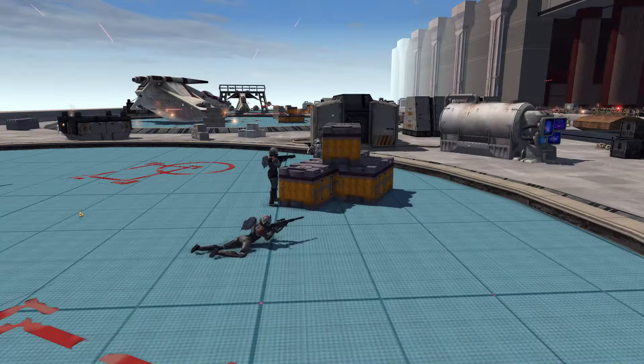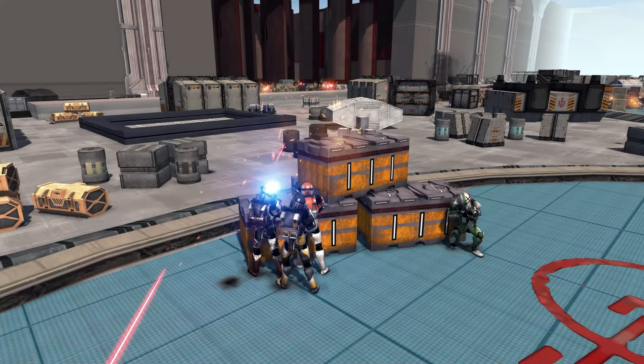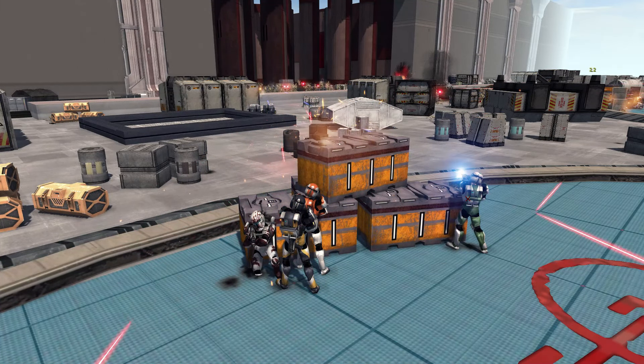Bad Batch is not getting involved in the battle at all right now, so we could definitely use them front and center. Delta Squad over here is firing in from the side — we've got Scorch, Fixer, and Sev right there firing. Boss seems to just sort of be behind those bunkers. Gregor and his Shinies are doing the bulk of the fighting right now.